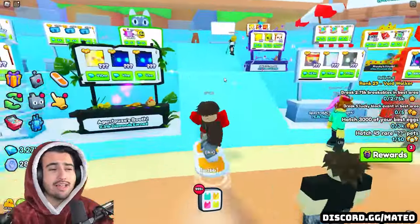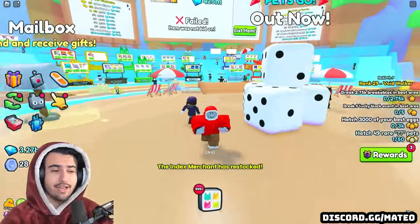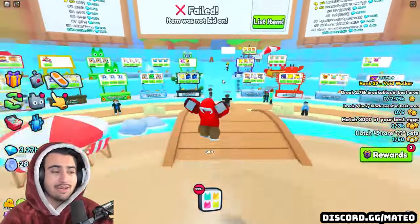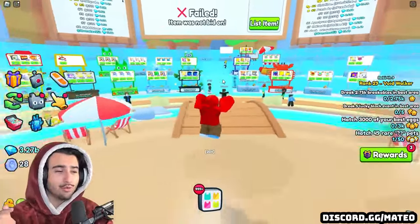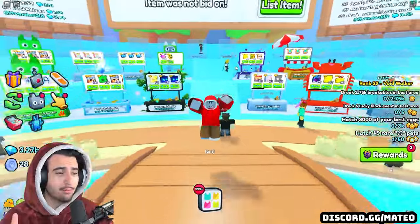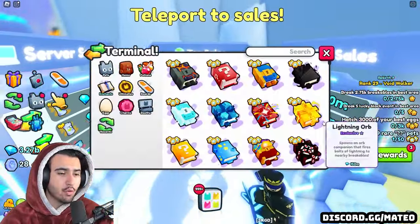We also got confirmation from Big Games that the Halloween update is coming out this Saturday. So there is going to be a lot more people heading to the game on Saturday, and hopefully we get some really good content from that, which actually brings me to the first item we're going to talk about in this video, which is going to be the Nightmare Orb Enchant.